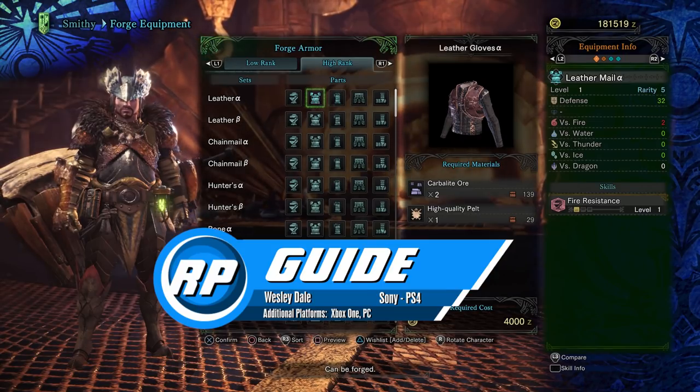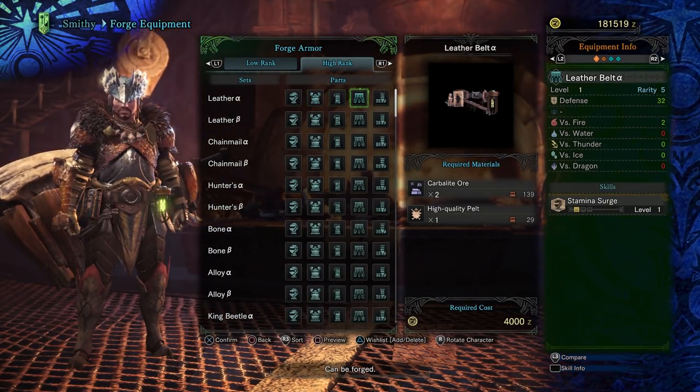When it comes to armor in Monster Hunter, defenses and resistances are nice, but what you really want are the armor skills.